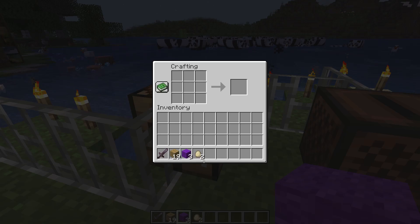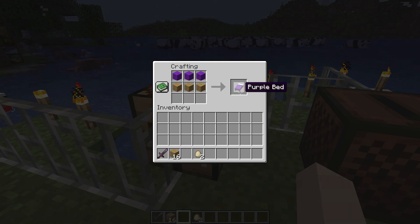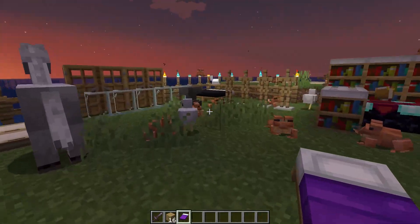Once you have both items, approach the crafting table and right-click on it. You will see the crafting box — select the purple wool first and place it like this. Then select your oak planks and place them like that. You can see your purple bed is now ready.